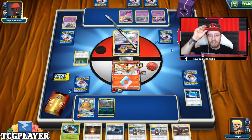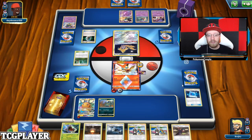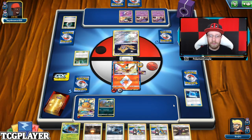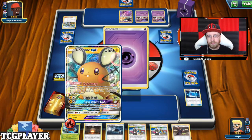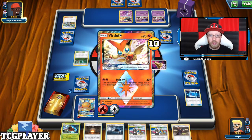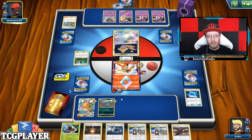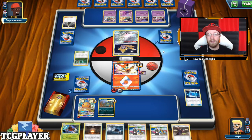There are two Mooks and three Grimmers — so two more Grimmers only in the deck. Ariados: we brought him back from the prize cards. Malamar, Malamar — he's gonna try to get himself a Float Stone and retreat.